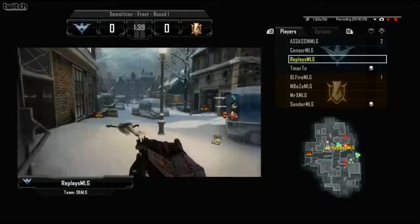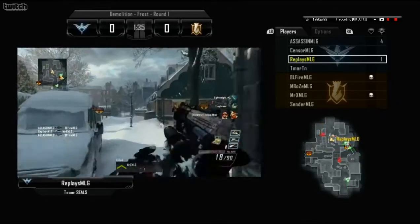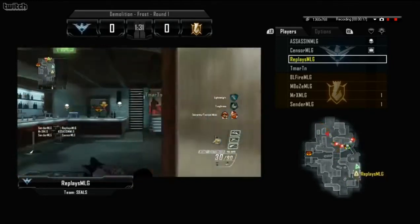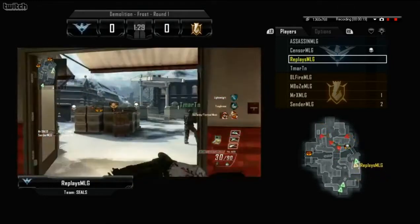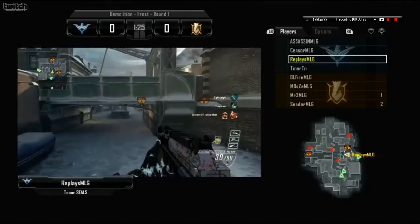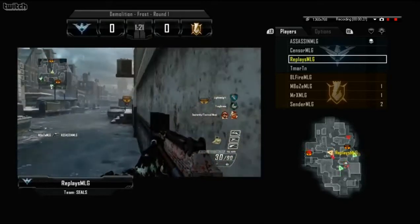It's gonna be new for us, so obviously these players don't know too much about the map. They were given around an hour to warm up and figure it out. But take a look at what Replace is doing here — he's got Attack Insert on his class. What does Attack Insert do? It gives you a spawn wherever you want on the map, as long as the other team doesn't destroy it. So we'll see how he decides to put this to use as they're on the attacking team.